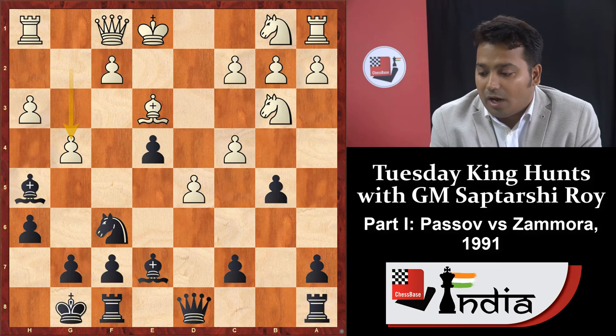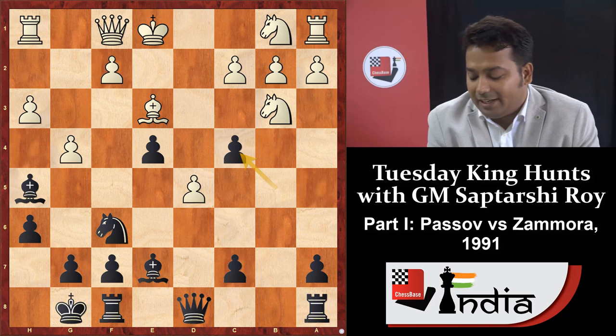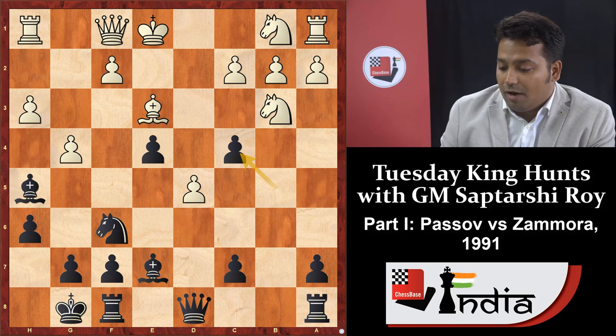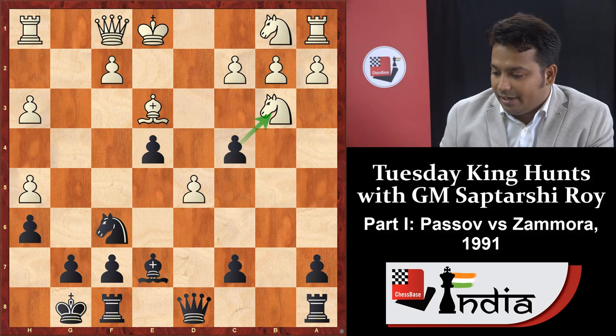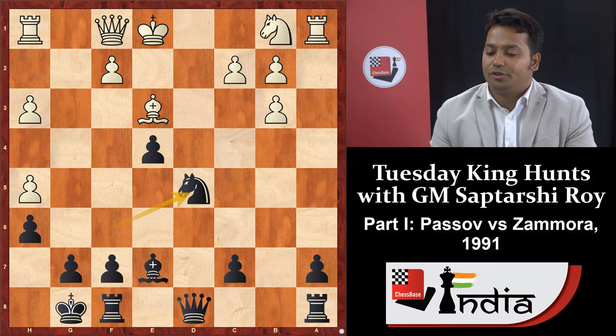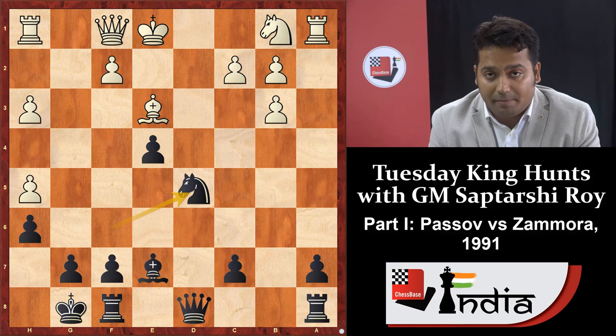The correct move is b takes c4. If opponent captures g takes h5, black captures c takes b3, a takes b3, and knight into d5. Black can immediately react with knight into e3 and bishop h4 check. Then white will be under pressure, king e2, queen g5 — black can win this game very easily.